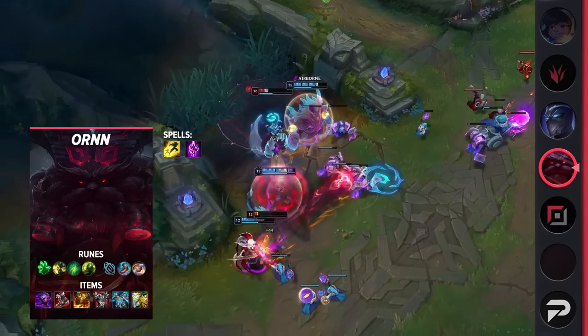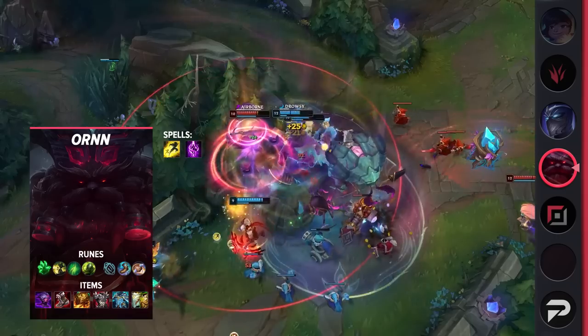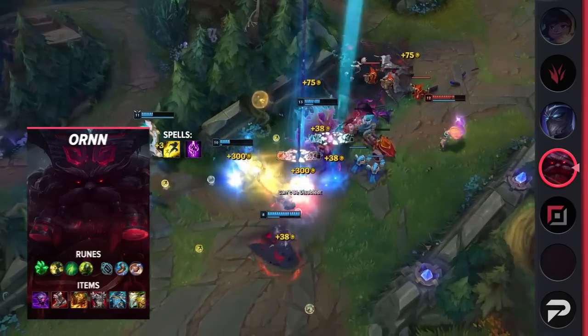Finally, for your items, you'll be building Jak'Sho, Plated Steelcaps, Sunfire Aegis, Thornmail, Force of Nature, and finish off with either Gargoyle Stoneplate for additional defenses or Warmog's for bonus HP.